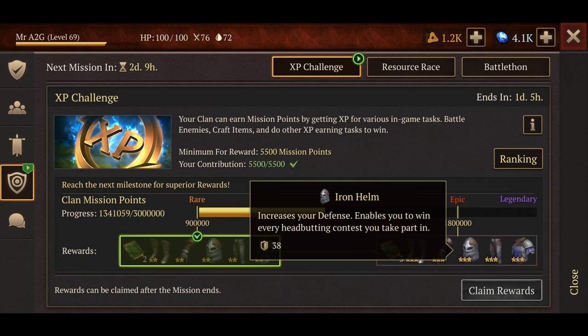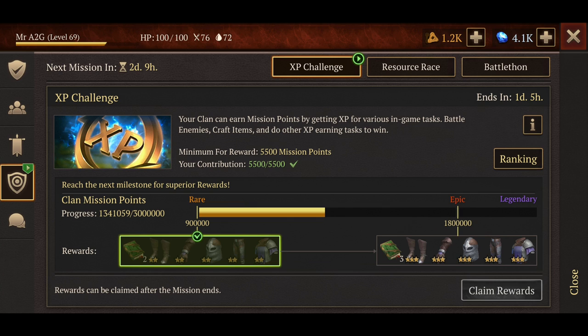We're going to be in line to get three-star rewards, things like the iron equipment — it's going to be amazing. And if we can go all the way up to legendary, happy days all around. Every week in, week out, we're going to get legendary eventually, but it's going to happen with growth. The more growth we get in the clan, the better rewards we're going to get.